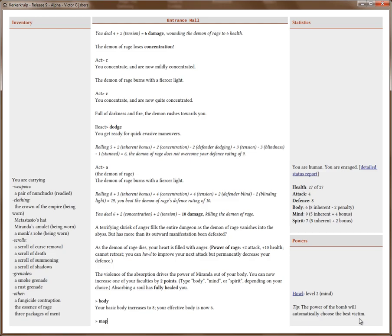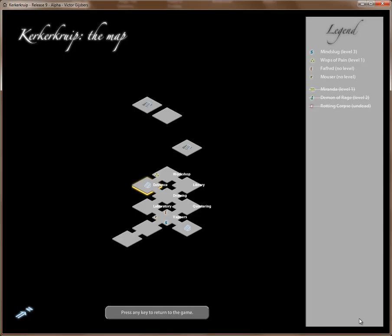Let's check out the map. I'm in the entrance hall. The Mindslug is in the Hall of Vapors and he's going to be my next target. I want to kill that slug and preferably keep his two allies alive, because if I manage to do that, they will become my allies. There's the room up from here where the Demon of Rage was — I'm going to check if there's any good stuff there, then go to the Mindslug. I'll probably use my Howl power to try and take it out without being killed by its allies.